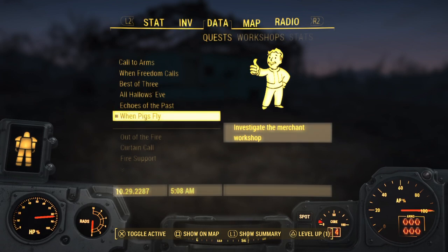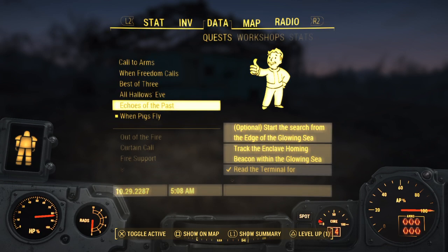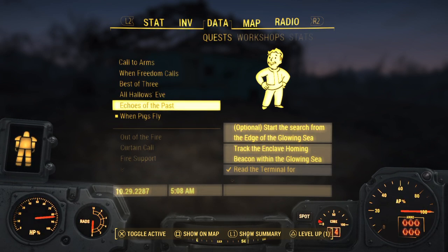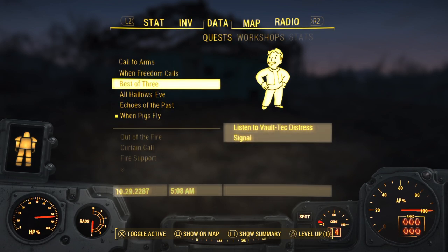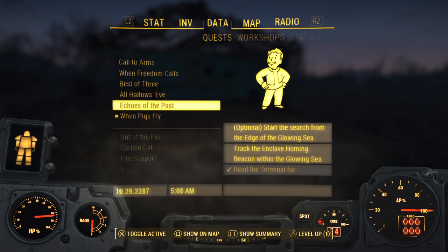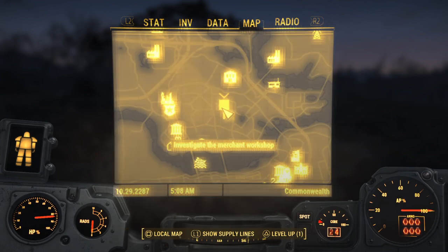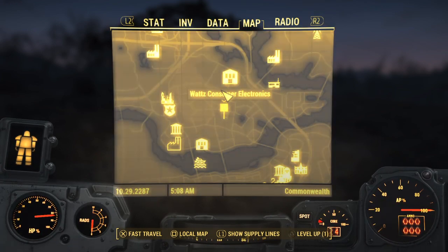Eventually we're going to get to Echoes of the Past and finish that, which we started getting the Hellfire Power Armors. Echoes of the Past and the Best of Three — spoiler alert — they both end in the Glowing Sea. So we're going to try and get those done together, which is why we're going to take a little break and do When Pigs Fly. This is a totally worth it thing.